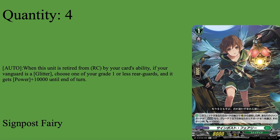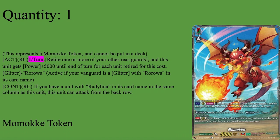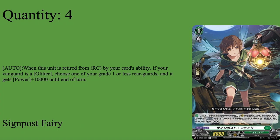Four copies of Signpost Fairy. Grade 1 boost, 8k base — the card I forever misplay because I don't fully understand its skill. When a unit is retired from your rearguard by your card's ability, if your vanguard is a Glitter, choose one of your grade one or less rearguards and give it plus 10k until end of turn. This is effectively there for Momoke — Momoke with three other rearguards retired is at 20k, plus Signpost brings it to 30k. It's just a good card that adds numbers, and Momoke will usually be on your board one way or another. Four copies.